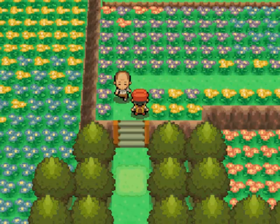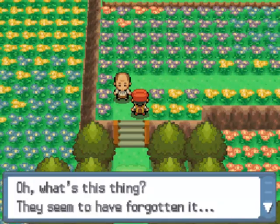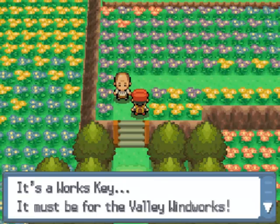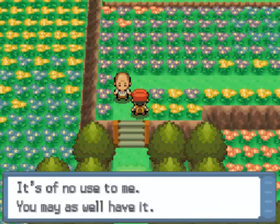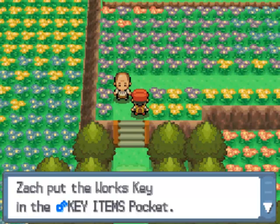'We're done here, let's go back to the Valley Windworks.' That guy is going to look around pensively and find something — it's a Works Key, it must be for the Valley Windworks. 'It's of no use to me, you may as well have it.' And we get the key we need to get into the Valley Windworks.